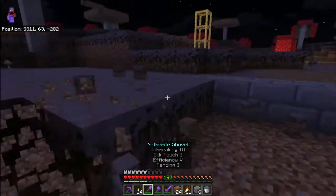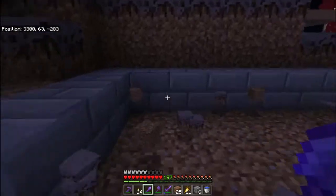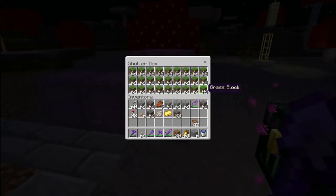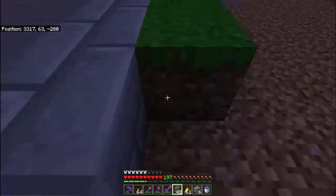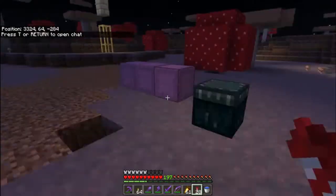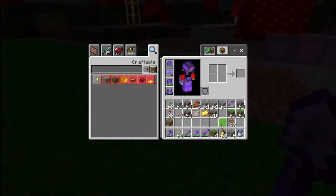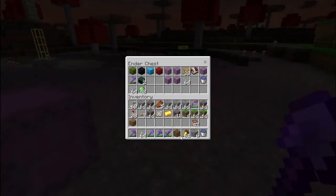Even though it's a mushroom biome, I still get hassled by mobs. Drowned can get onto the mushroom island because they spawn in the ocean, and phantoms can still spawn above mushroom biomes. I'm just going to get to filling this in — you'll see a speed up in a minute. And that's all filled in now. Sorry about the audio; that's one thing that will be fixed with the new setup, which is why I'm glad I've now got a working capture card.